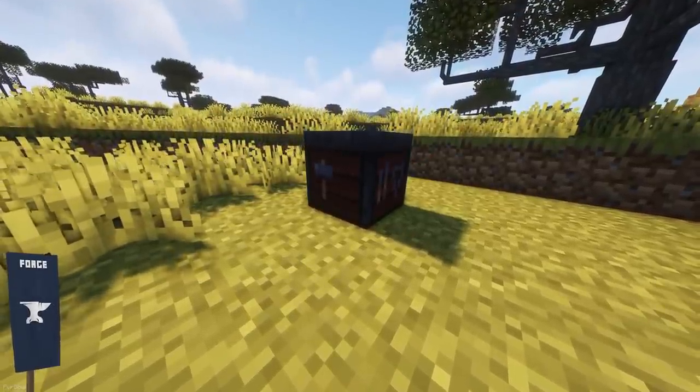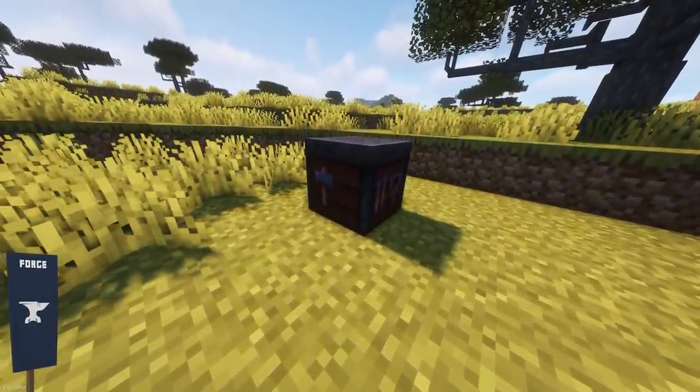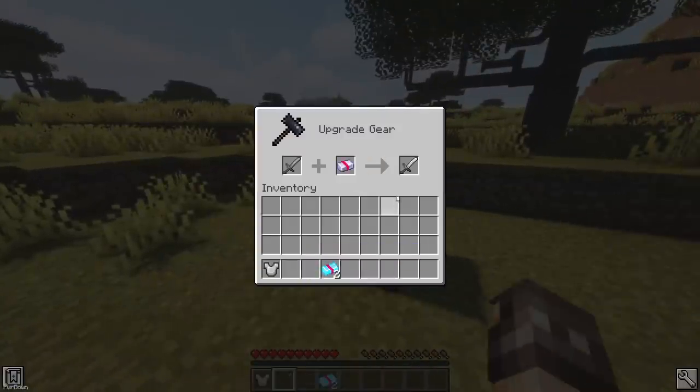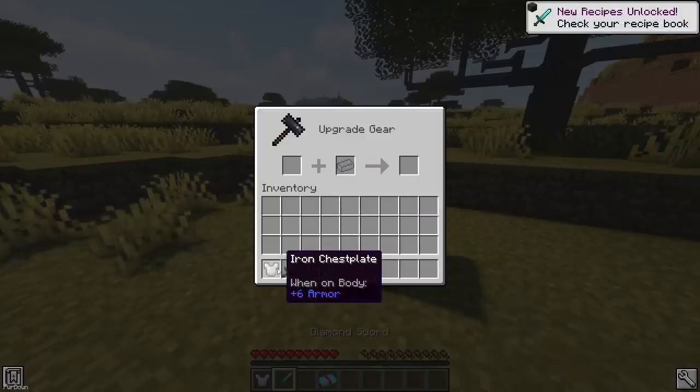Smithing Upgrades will allow you to upgrade your tools and armor between tiers inside of a Smithing Table. There are some limitations, as you can only upgrade armor between Iron and Diamond, and the mod makes use of some new Upgrading Ingots.